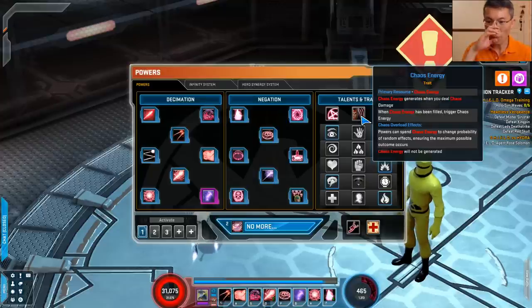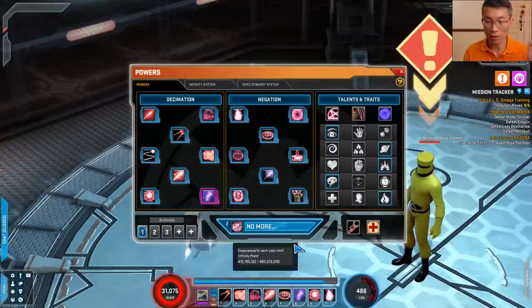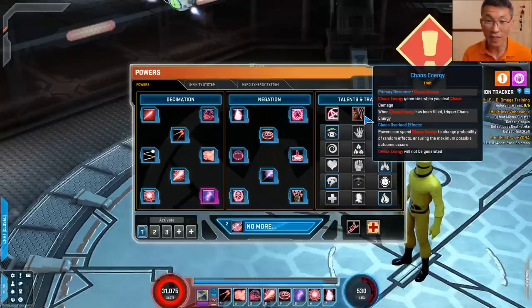To summarize in case you're still confused: you can only gain chaos energy when you deal chaos damage — those powers tagged as chaos. It will not regenerate like spirit. Once it hits the max, it becomes chaos overload, and your powers will consume the chaos energy instead. So you have the generate cycle and the consumption cycle — but not all powers consuming chaos energy will give you additional benefit.